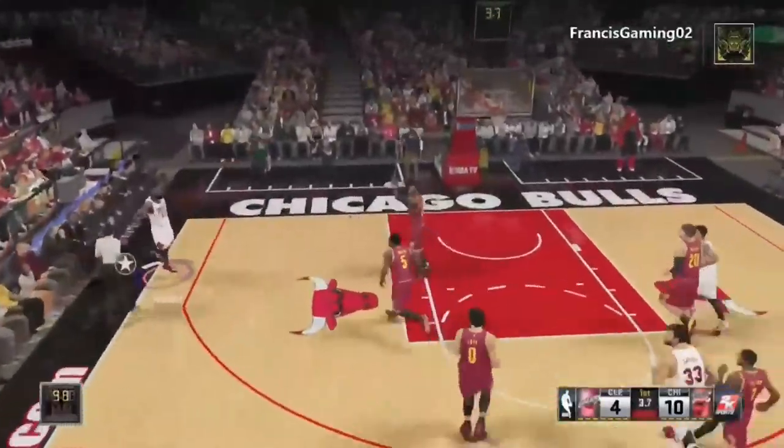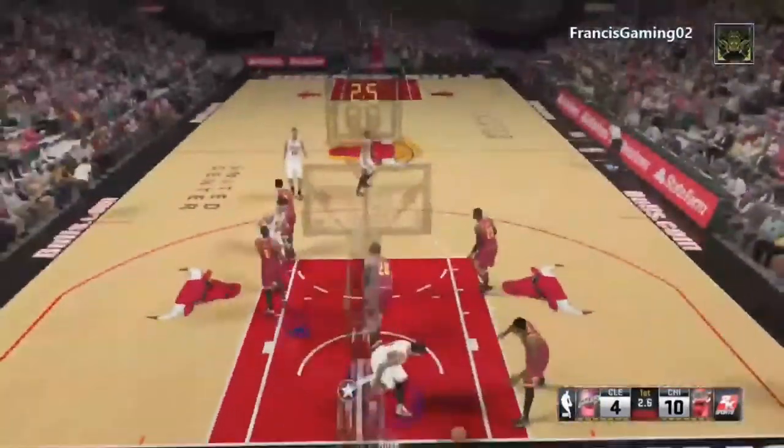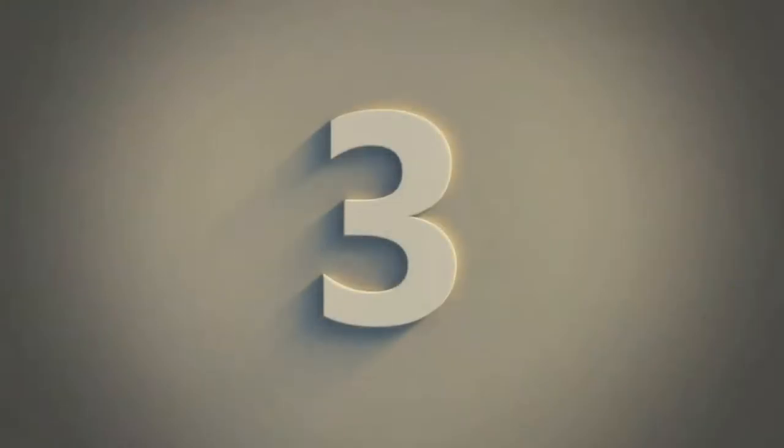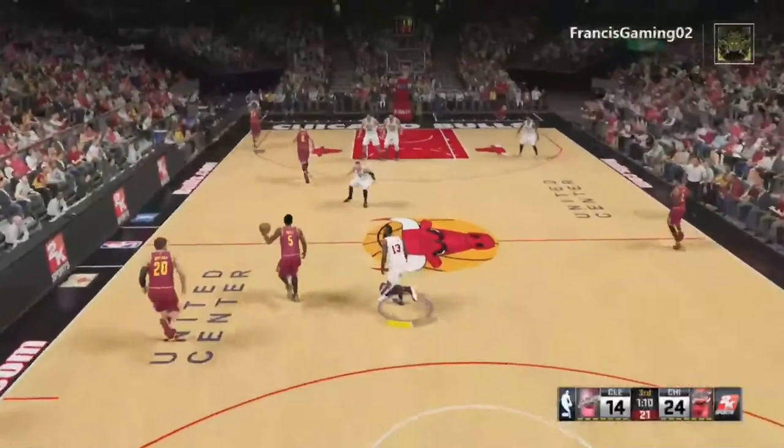I had a great spot and James Harden passes to Derrick Rose who dunks it in. I actually really like that dunk, that's why I put it at number four. These actually happened while I was playing — I didn't get them from anybody else.